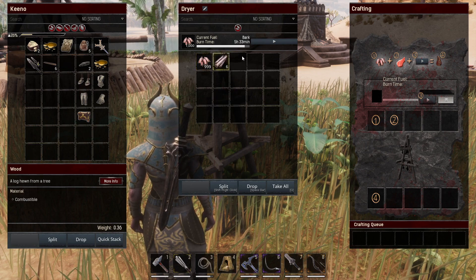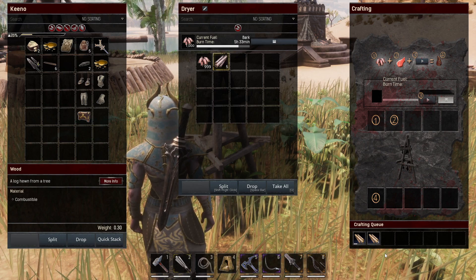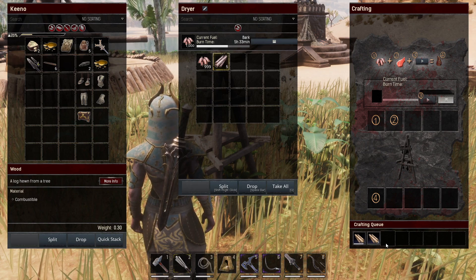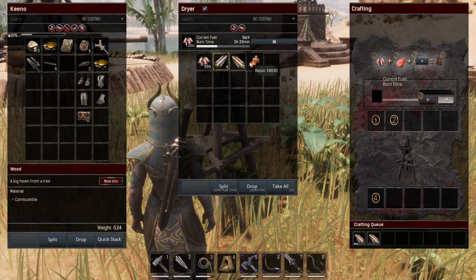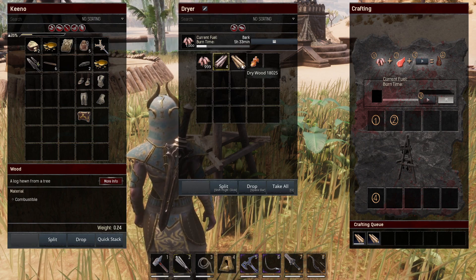Drag this over and then just click play. As you can see the crafting queue has begun. It is turning the wood into dry wood, as you can see right here. And then of course we have dry wood, and resin will come as a byproduct of that as well. You can see that we have it right here.